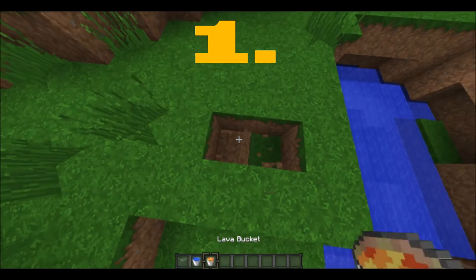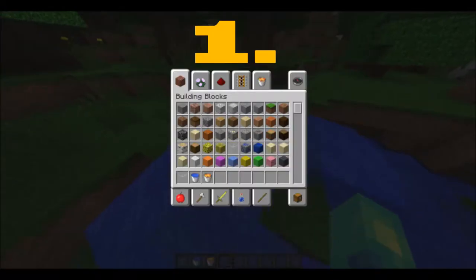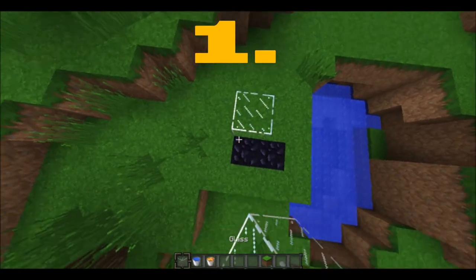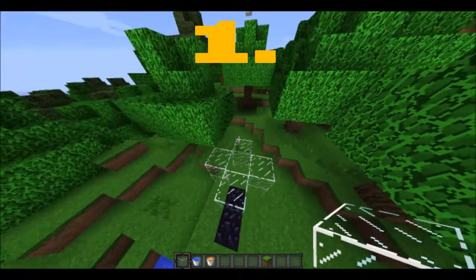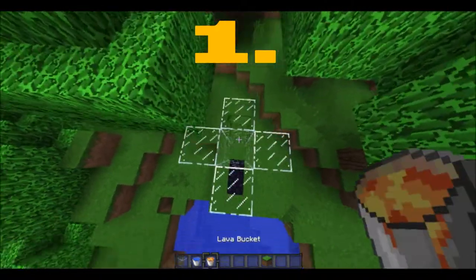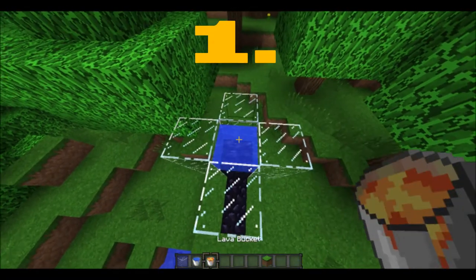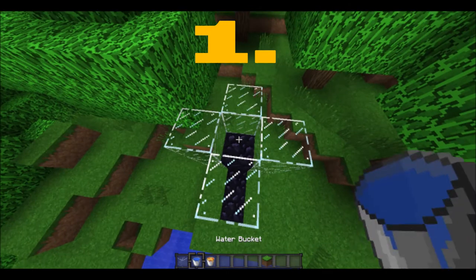Coming in at number 1 is a nether portal technique where you place two lava down. You break two blocks from the ground, then place lava and water. Next, you want to place any block in a certain formation. Then place lava, water, lava, water — and just keep following that same order all the way up.